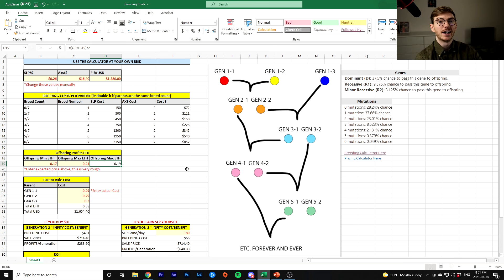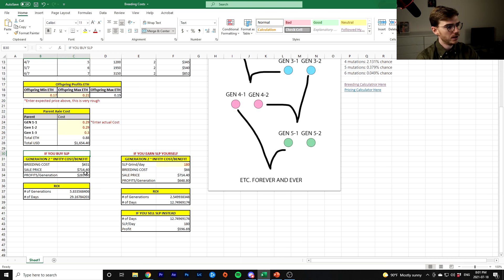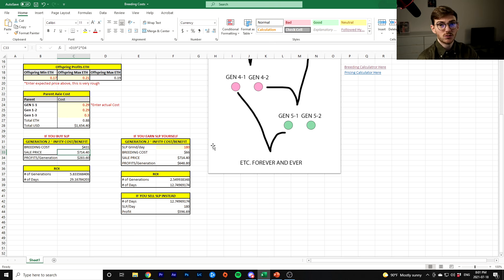That fluctuates a lot, which is why this is risky. So if you don't play the game at all — let's say you never play because you don't have time and you're just interested in breeding every five days — your breeding cost is going to be $431. Your sale price after selling each generation gives you a net profit of $283 per round. This is each generation — after you breed two and sell them, you're making $283. It costs you $400 each round and you sell them off for $700 each time you do a new generation.